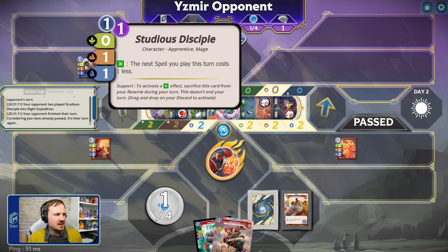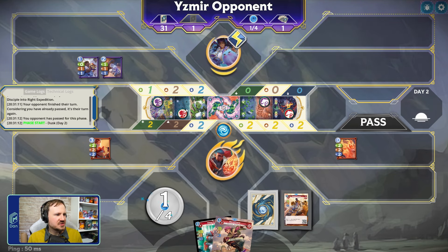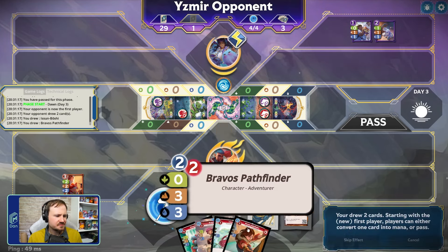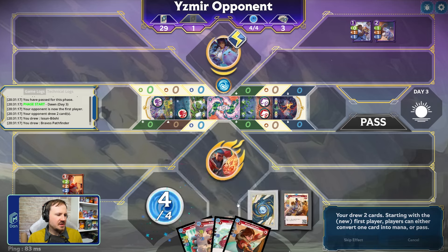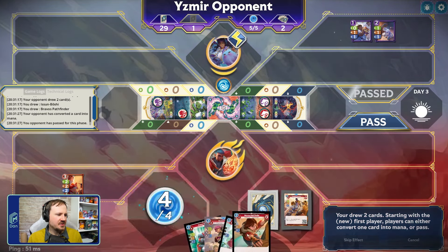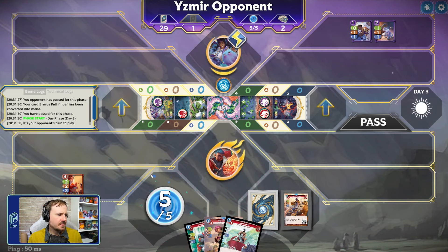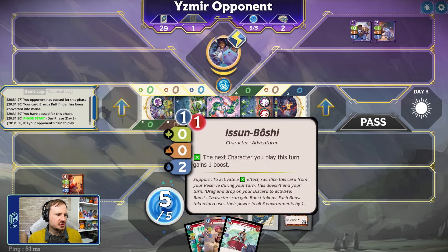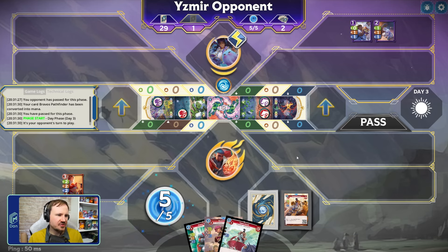They do beat us — Water was the only one we cared about, unfortunately. So they tie us over there, but we still get an advancement on that side. We draw two cards, going to five. I don't think I need the Pathfinder again — that's okay. We have the Bouncer into Trainee into Boshi, which is a pretty solid turn to push a lot of power out there, even if we don't have our Companion this turn.